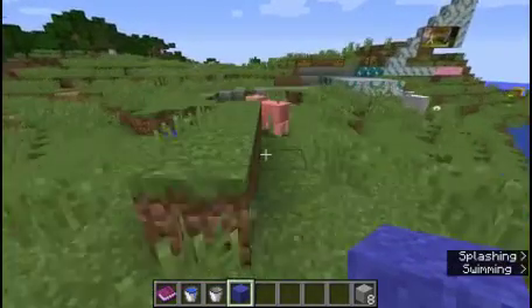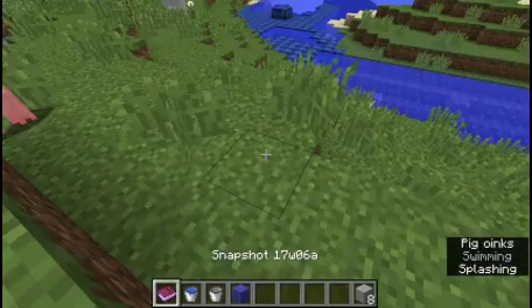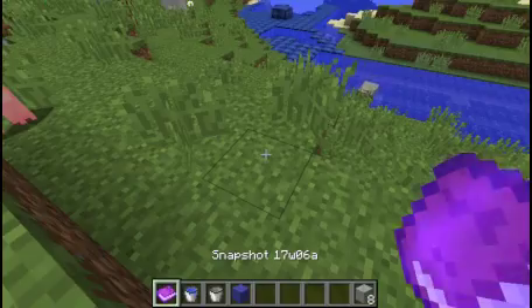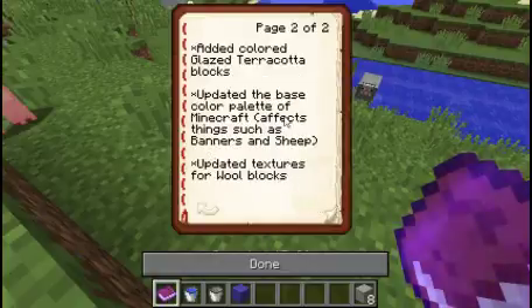What's the next thing? Oh yes. Bad Windows. Bad Microsoft. Anyway, so that's added colored concrete blocks and added colored concrete powders.